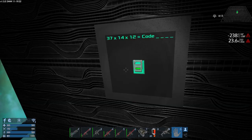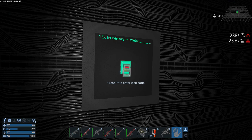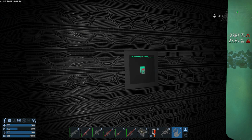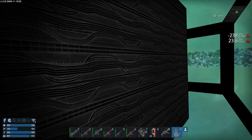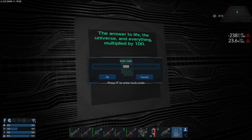There's another one: 15 in binary code. I don't know what 15 in binary is so I need to go to Google. When I alt-tabbed it crashed the game for some reason. 15 in binary is apparently 1111. Next one: the answer to life, the universe, and everything multiplied by 100 - that's 42 times 100 equals 4,200. Thank you Hitchhiker's Guide to the Galaxy!